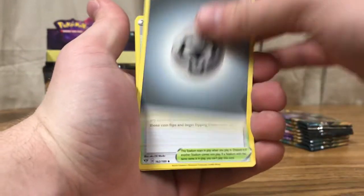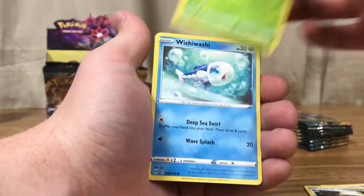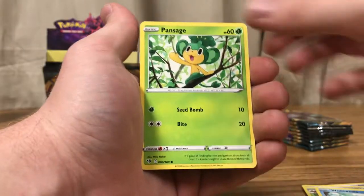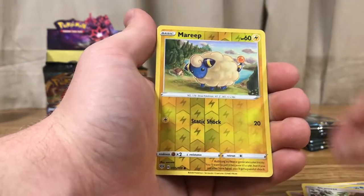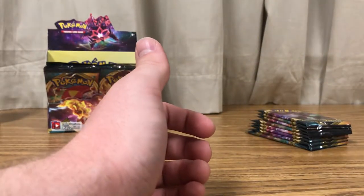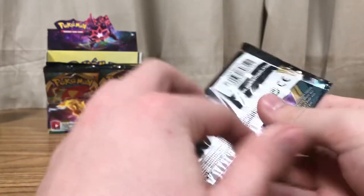Alright — Metal Energy, Glimwood Tangle, Lairon, Parasect, Wishiwashi, Pan Sage, Tauros, Diglett, Skywobit, Mareep, Galurk, Regular Rare.